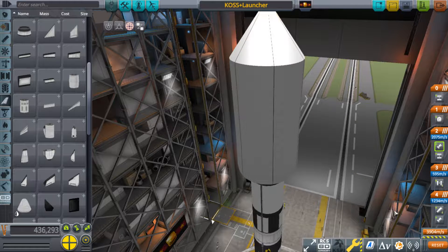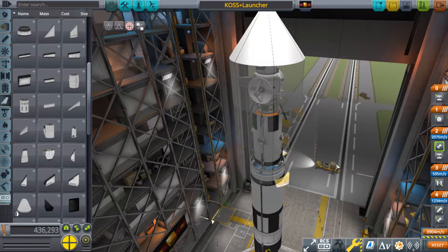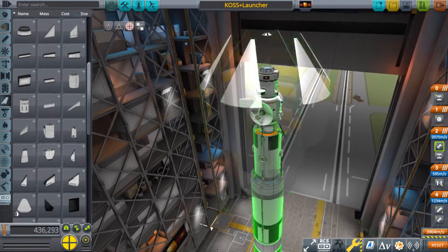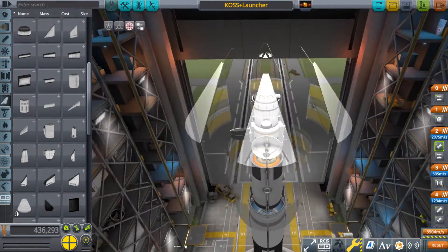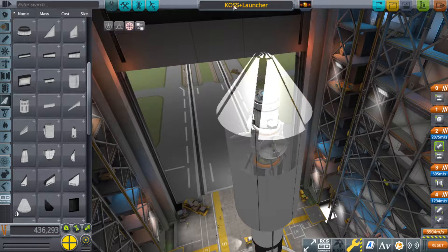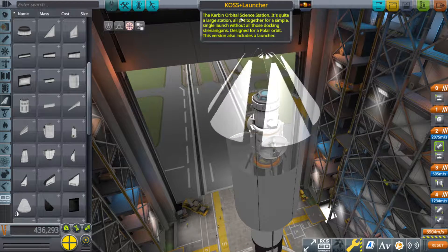Hey guys, it's AstroCat here with a very first KSP video. We're using KSP version 1.6.1 as part 1 of my series. We're just going to be making things in this series, because I've already done a bunch of stuff. Anyway, here we have the KOSS, or the Kerbal Orbital Science Station.